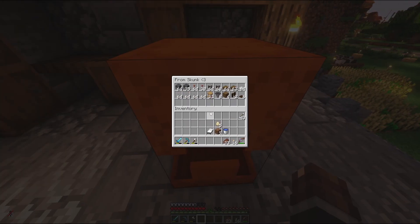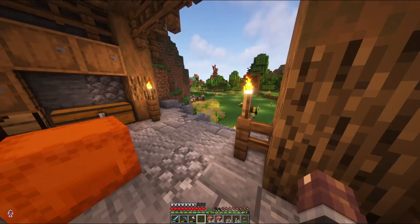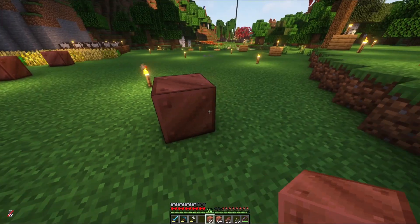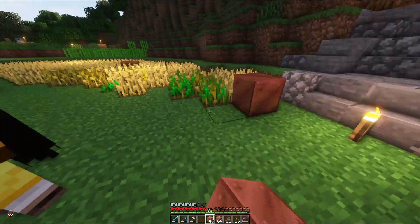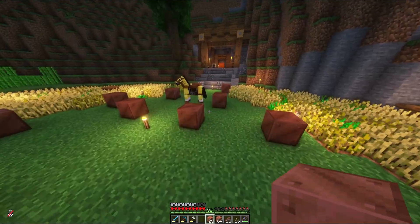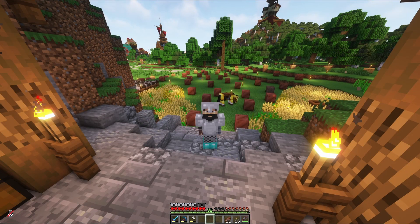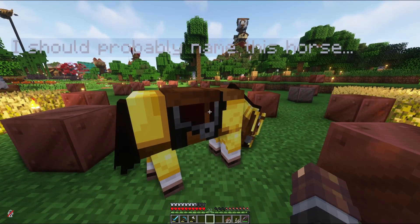We're doing pretty decent on the materials so far. We'll keep smelting some of this copper and we're also going to grab a few copper blocks and start trying to age some of these guys, because we do need some copper to actually patina so we can get that nice green color. We're going to do that and let them age naturally for us, at least for the time being.